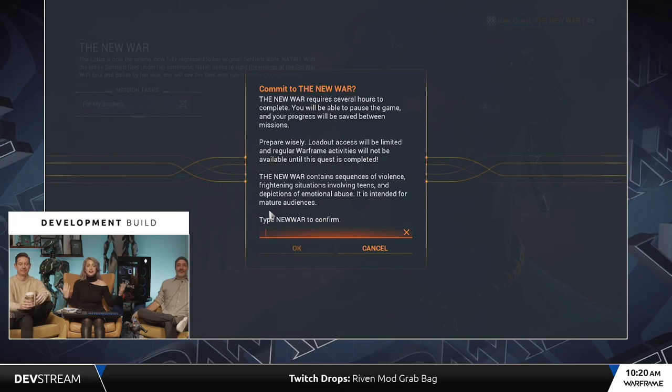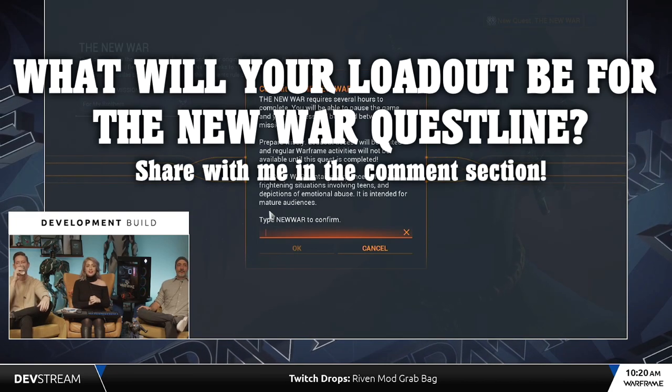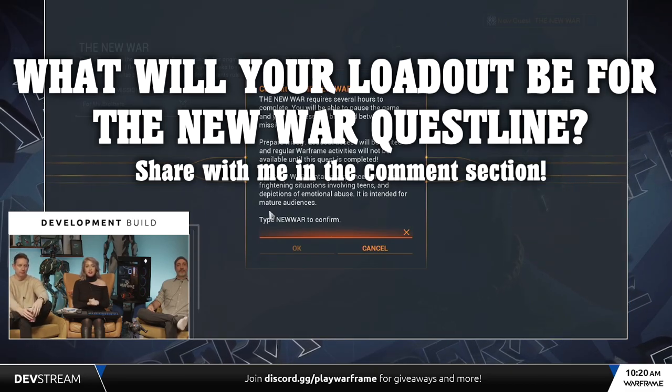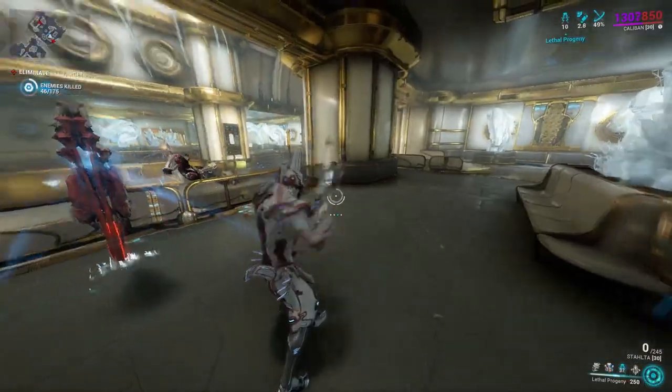Before you begin the quest, you'll have a screen prompt asking you to commit to the New War quest for the next few hours it will take to complete. So I'm curious — what will your loadout be going into the New War? Share with us below in the comment section, I'd love to get some inspiration.